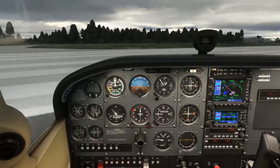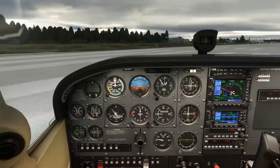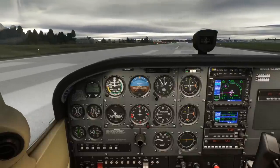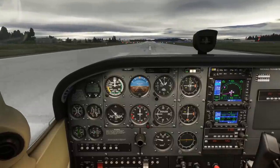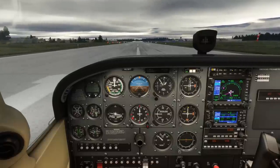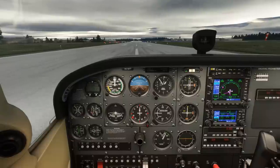So we'll taxi out onto the runway for takeoff, and that's where we'll leave off for this video. The next video will cover the departure, climb out, and en route portions of the flight as we make our way west to Eau Claire. Click the link here or in the description to see the full flight series.